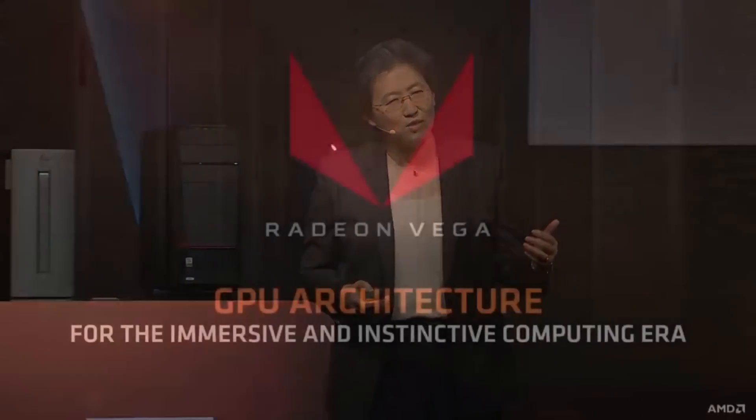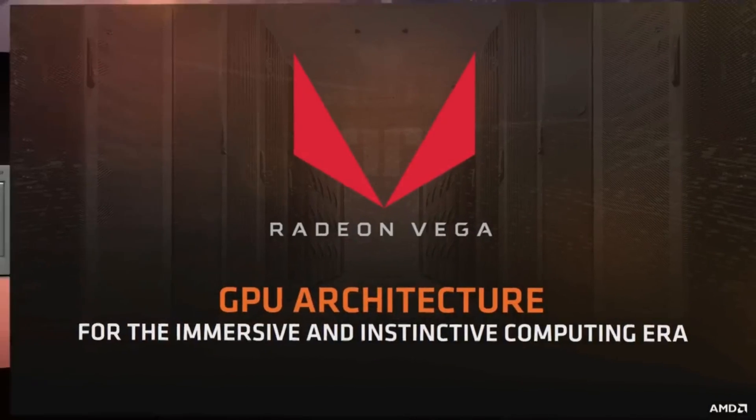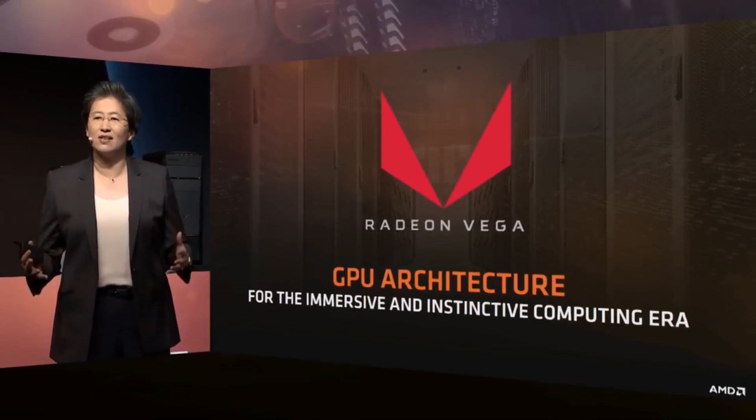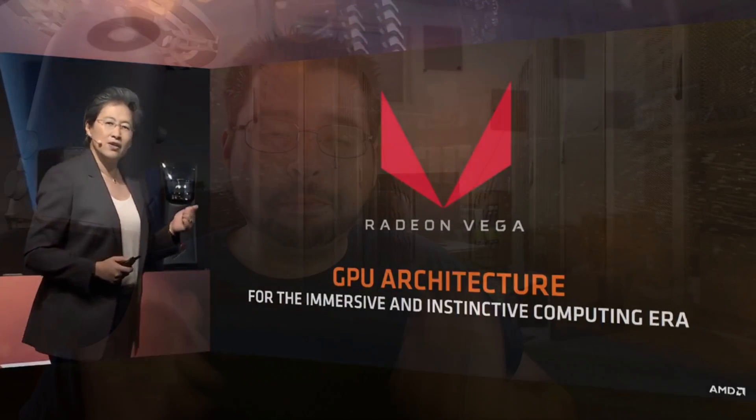This is also the reason why at their next event they pretty much just talked about the Frontier Edition and did nothing when it came to gaming. All they did was show off a little blip of Prey. They tried to distance the gaming portion and really wanted to demonstrate what Vega is good at — and that is compute. Blender rendering, Adobe Premiere-type stuff, professional-grade applications. Compute. Not gaming performance.